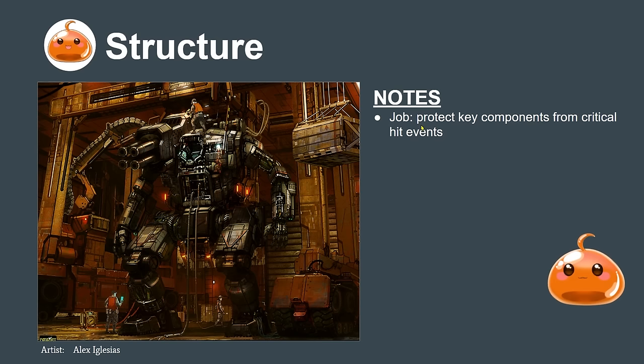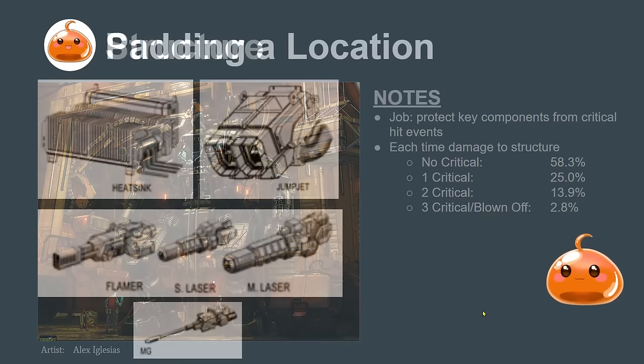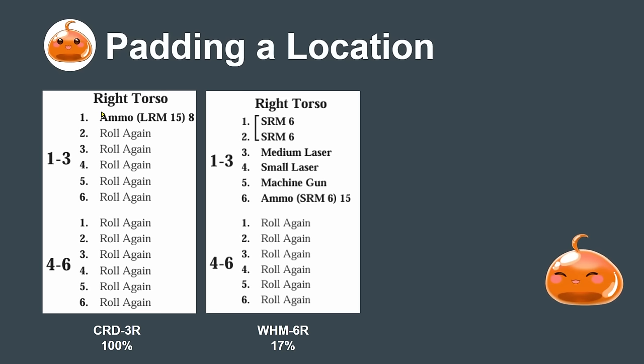Structure's job is to protect key components from critical hit events. Each time a mech takes damage to structure there is a 58% chance of no critical, a 25% chance of one critical occurring, a 13.9% chance of two criticals, and a 2.8% chance of three criticals or the limb gets blown off. The main way we protect against these events is padding a location — adding non-essential components like flamers, small lasers, medium lasers, machine guns, heat sinks, or jump jets.